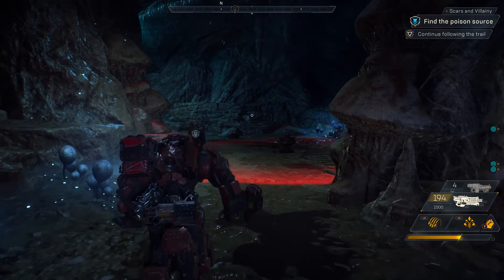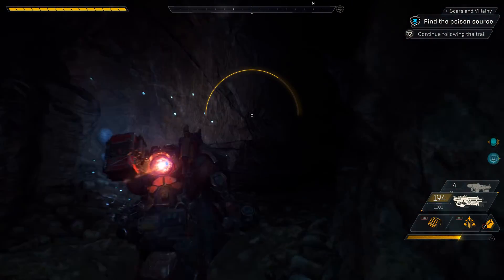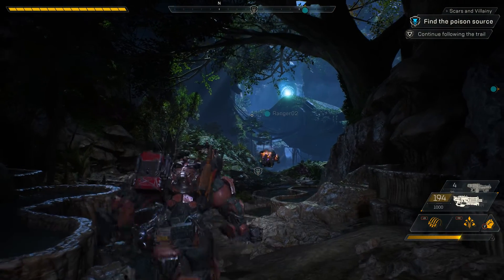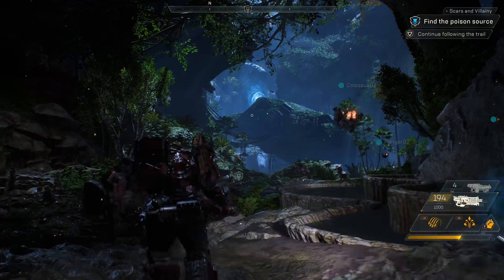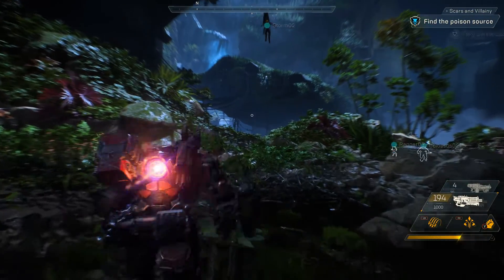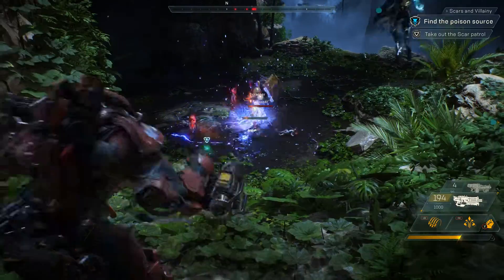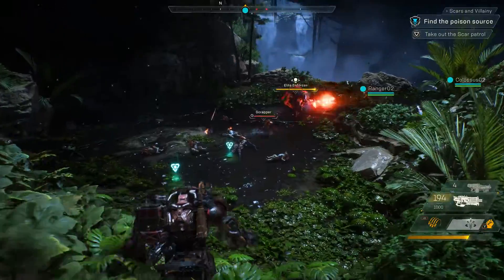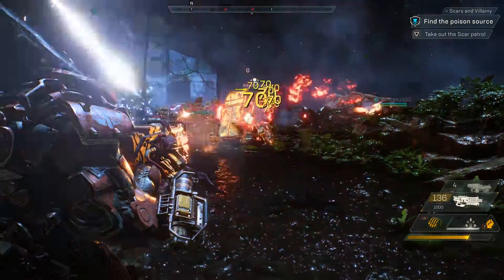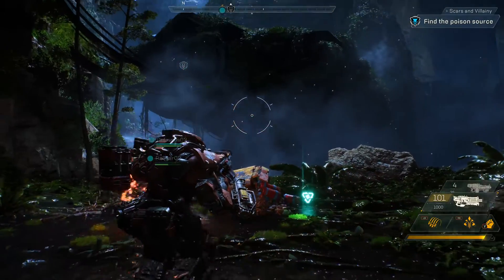Looks like the Scars have laid mines in this tunnel. Jen, show us how a Colossus deals with mines. Combos are a really important part of group play. Using certain abilities together allows you to combo for extra effects like bonus damage. I feel a little bad for making fun of Catherine earlier, so let's see if we can have her set up a combo up ahead. Nice combo!